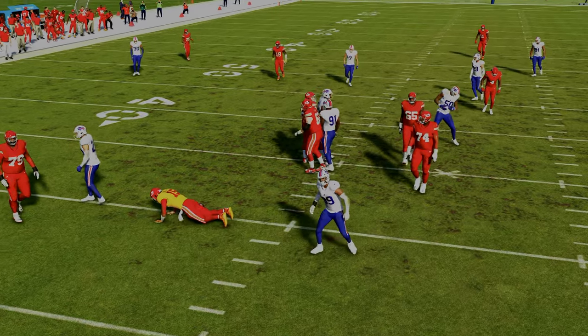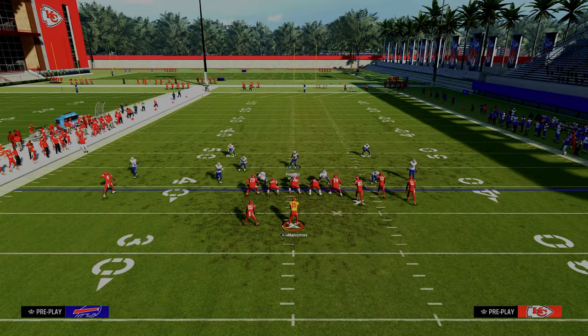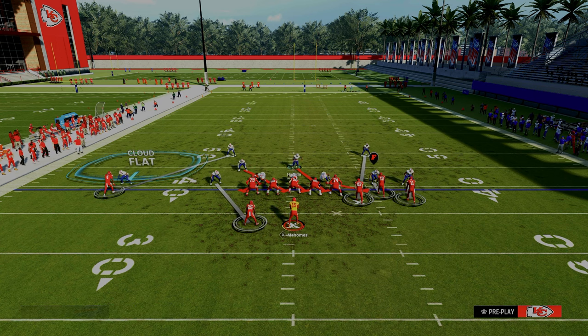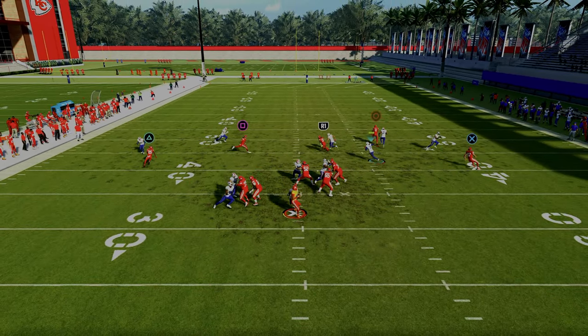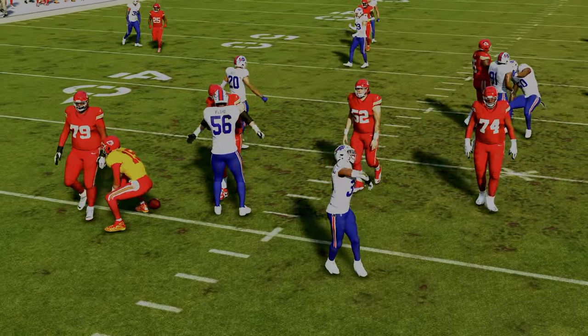Super effective — best five-man blitz in the game. If you want to get access to my entire nickel 3-3 defensive ebook, I just dropped a massive update so we can also show you different ways to craft different types of pressures and stop the run. I think this has the best red zone defense in the game. So thanks for watching the video. To sign up for the Patreon, head down to the description and click the link down below.